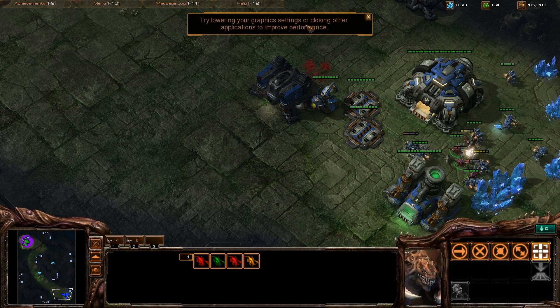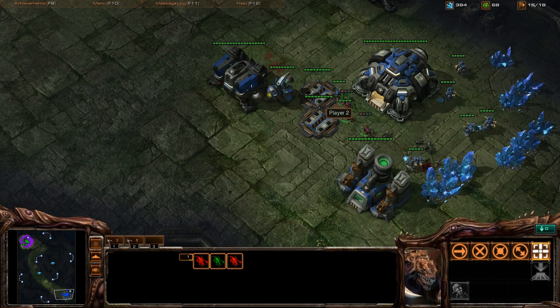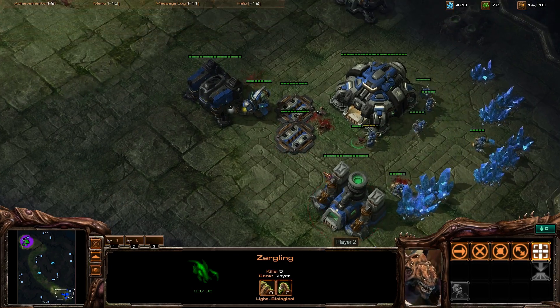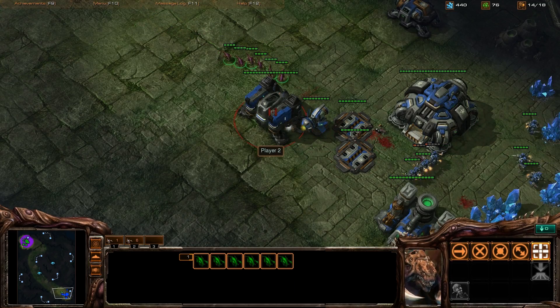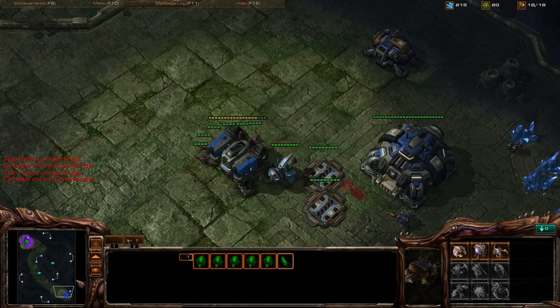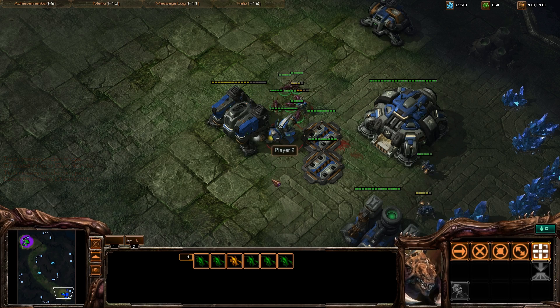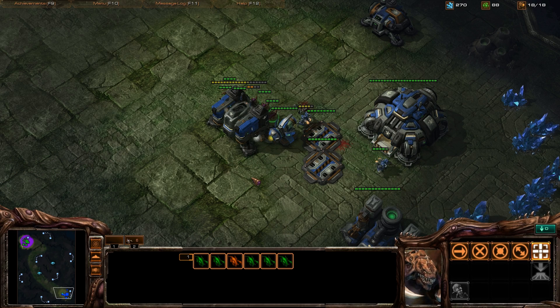A viewer says: try lowering your graphics settings — I'll do that. So I lowered it all to medium, but it's not any better. At least the file won't be too big. There's only one Zergling left, but these guys can take down the barracks. There should be six more coming. Maybe it's just Starcraft 2 and Fraps that don't go along together — I can't figure out what I'm doing in the background that is making it like this.